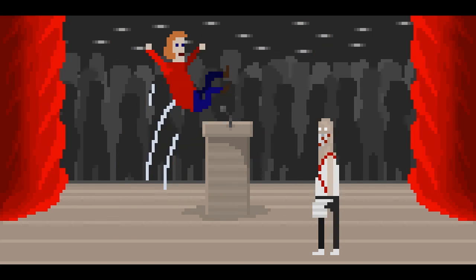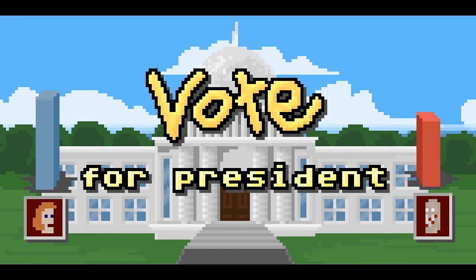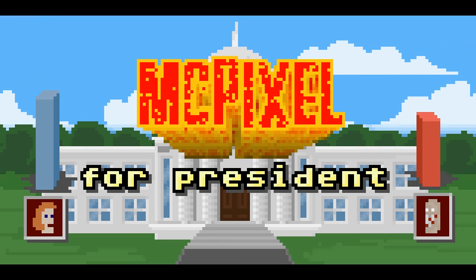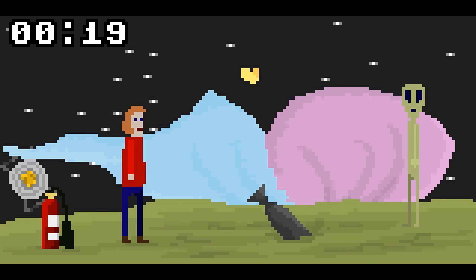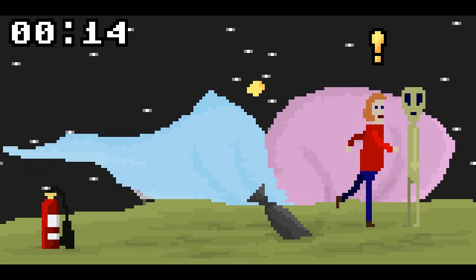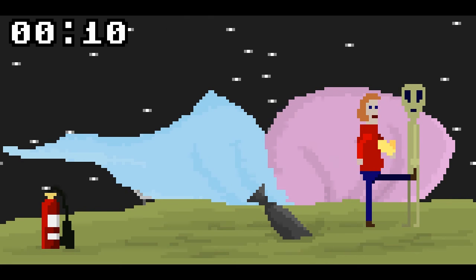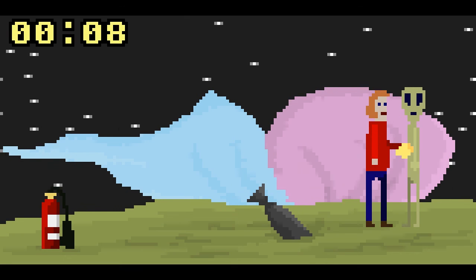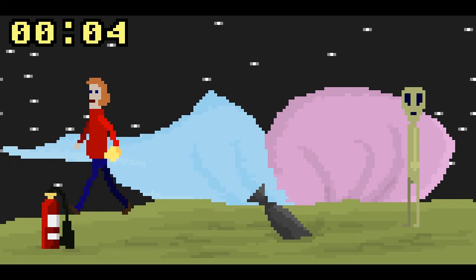Um, what do I do? Oh, I crowd dive apparently. Did I win? Yeah! Go to the alien, I guess. Oh wait, I can take this thing and give it to him, I guess. It's the only thing I can interact with. No? Seriously? We're running out of time. Oh, fire extinguisher.